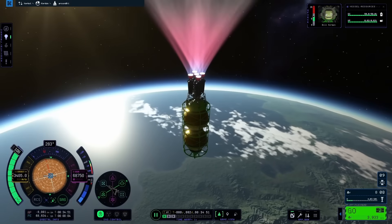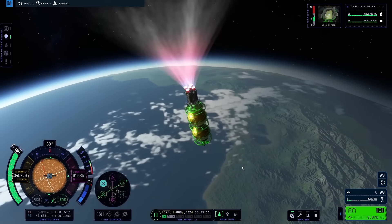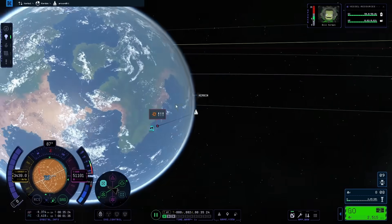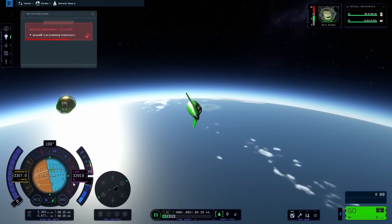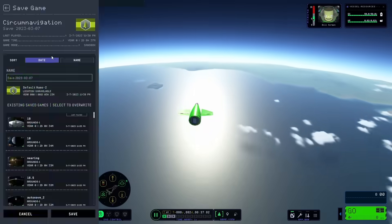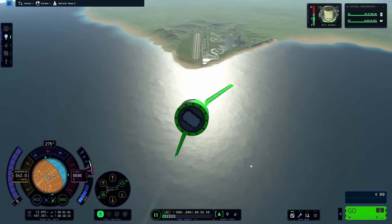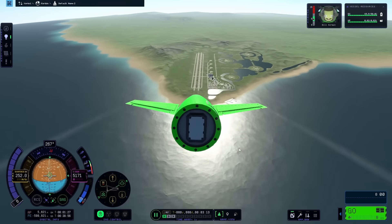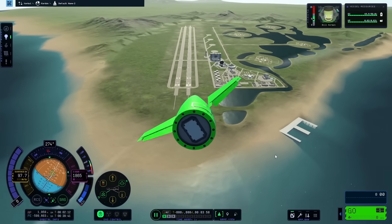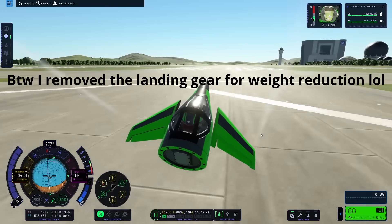Instead of having to do that retrograde burn to slow myself down at the end, I could save it to the last possible second in order to go as fast as possible for longer. Right before I got to the Kerbal Space Center, I was burning down a lot harder — my plan was basically to crash straight into the runway. Once I started crashing into the surface, I tried to get it right around the Kerbal Space Center. I dropped off my main fuel tank, which I realized might have been a small mistake since it probably would have pulled me down faster, but overall this still wasn't too bad. I kept slowing down more and more the further I got into the atmosphere, but it still felt pretty fast.